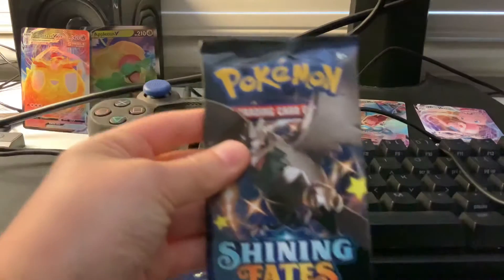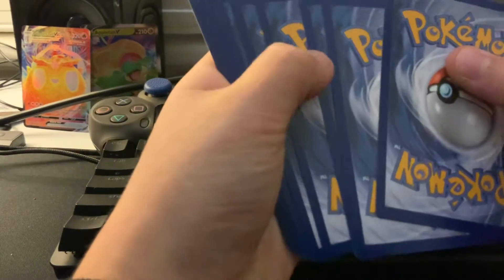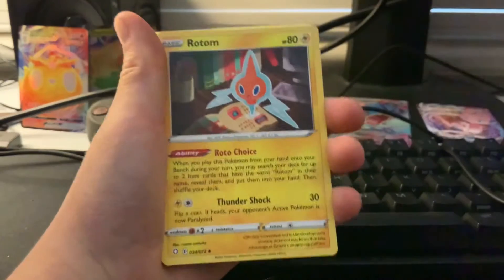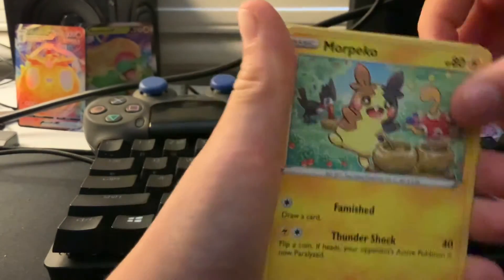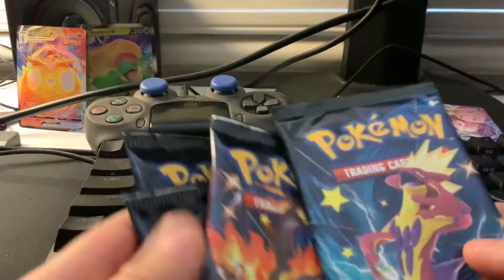I feel like this pack is good luck, guys. I just feel it. One, two, four — okay. Energy, Creme, Shield, Spinach, Horsea, Morpeko, Coffin, Trapinch, Rowlet, Zari. Now we've got four packs left.